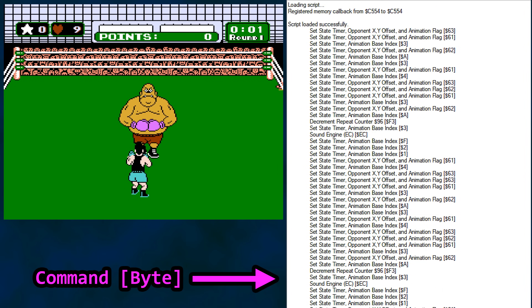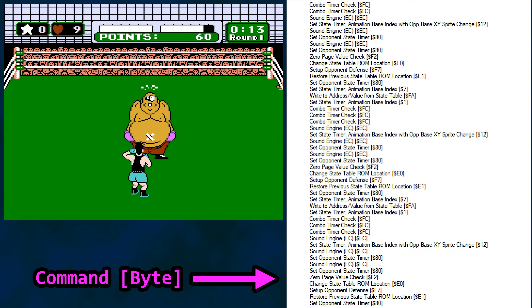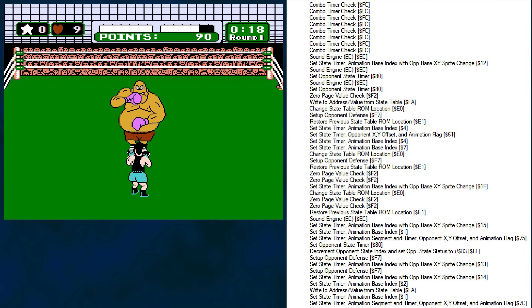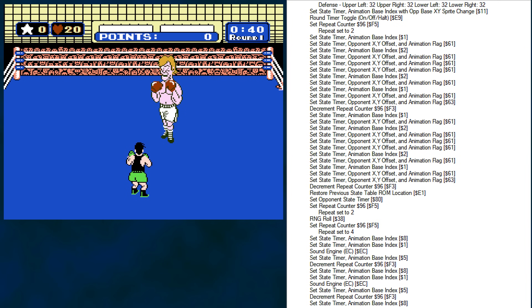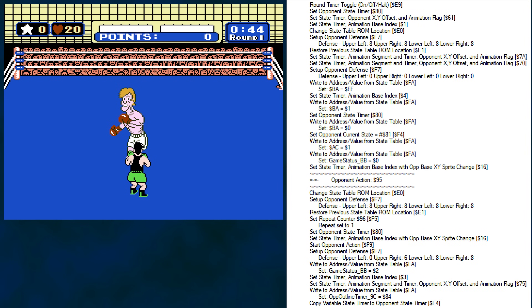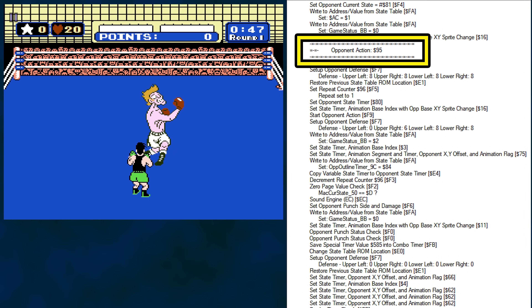Everything we know, or think we know, about the opponent's state table command bytes is interpreted in this window. As mentioned, there are other jump handlers in the code. We'll leave out Little Mac code for now, but I've included a partial punch handler for the opponent.